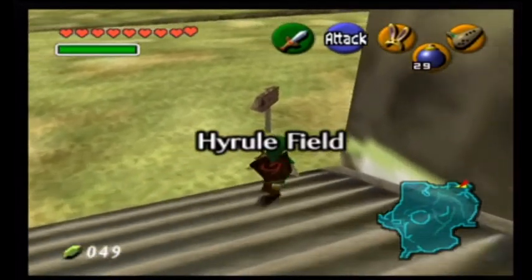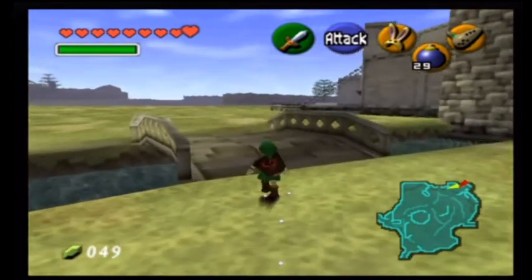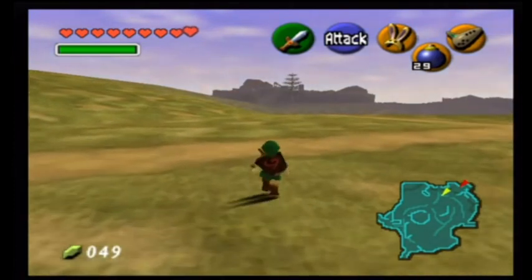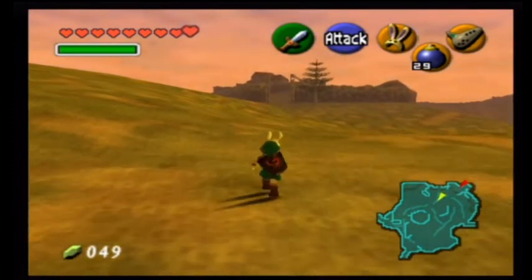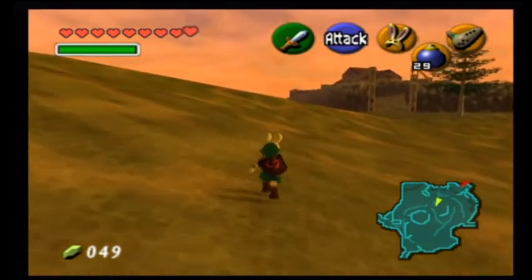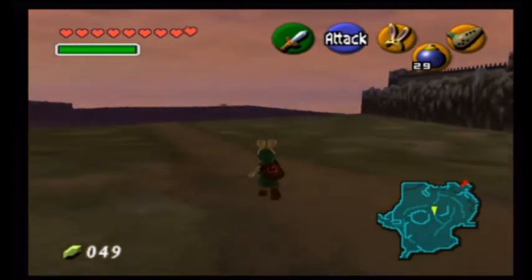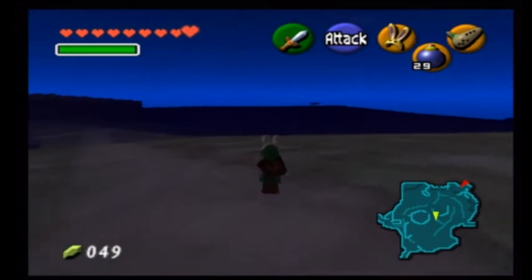Finding who we need to sell the Bunny Hood to can be a bit tricky. My advice is to go around the perimeter of Lon Lon Ranch — there's a certain place I always seem to catch him, and it's around the back of Lon Lon Ranch. It's usually best to try and do it at night, so it's a good job it's turning to sunset now. So if we put the Bunny Hood on and try and find who we need to find — once we've sold it and got our money, we can go pay the Happy Mask Salesman and that will be the mini side quest complete.